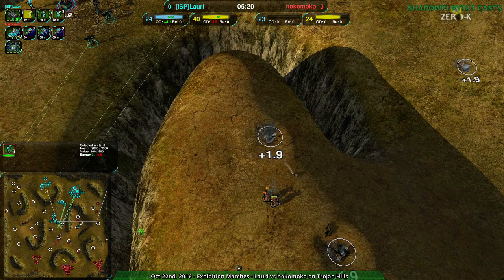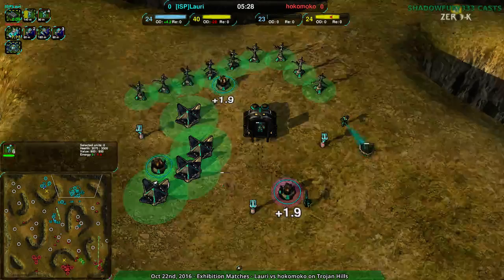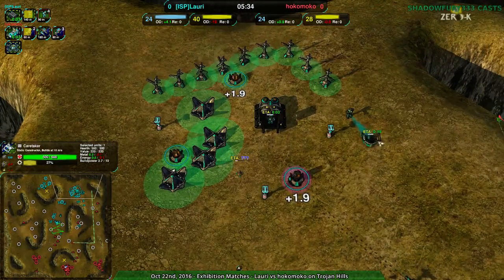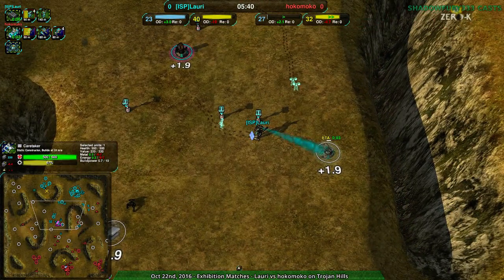Hokomoko almost on par — almost. Production-wise, they actually are ahead. Lauri hasn't really been building up a whole lot to build factories faster. Hokomoko has forced Lauri to expand a little slower in theory, but Lauri has actually expanded faster regardless.